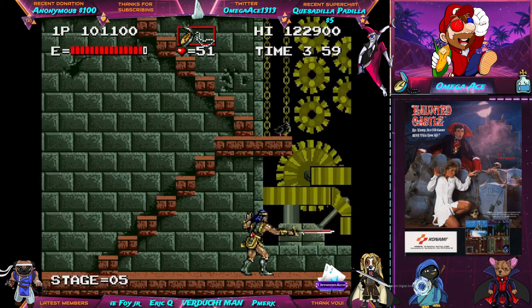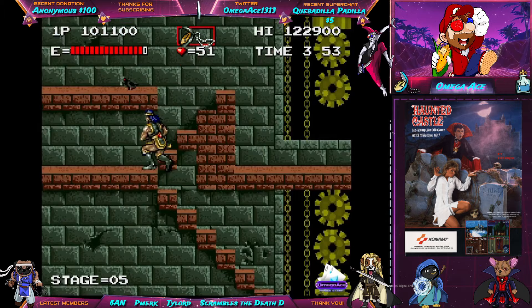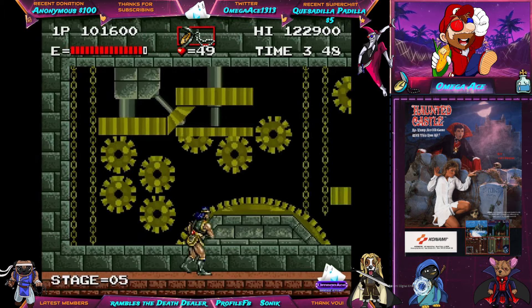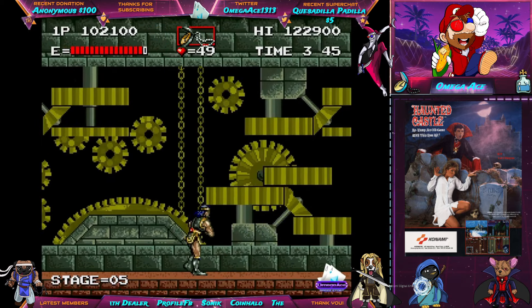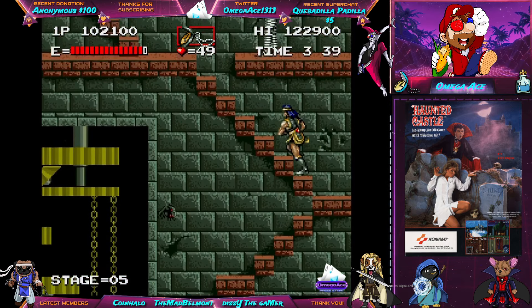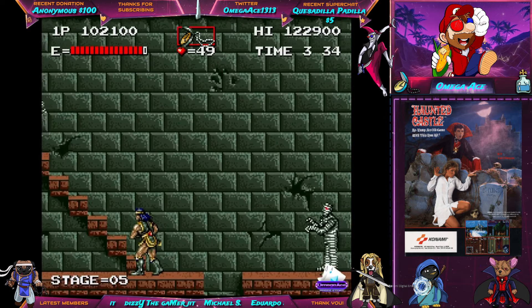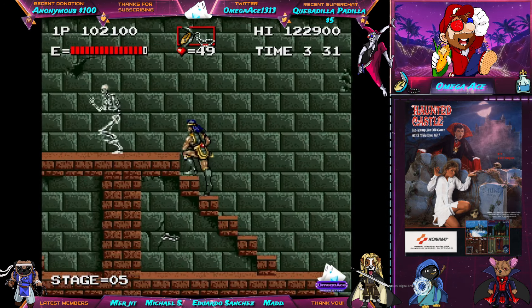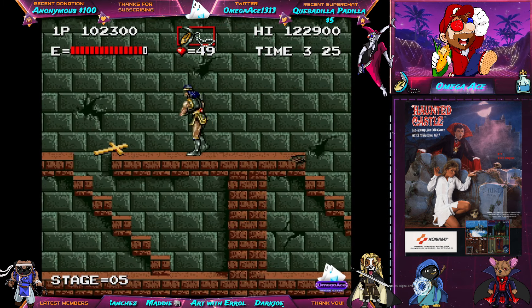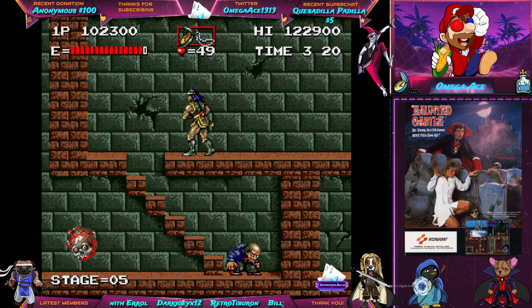I did stream a no-death run attempt of this game a long time ago, at least four years ago. And there's this specific skeleton who made contact with my head as I was going up this stairway, and I lost maybe 50% of my health. I'm actually approaching him right now — this time I made sure not to go up all the way. I never forgot what happened there. This is the first and probably only instance where I avoided grabbing a subweapon, because I wanted the stopwatch.